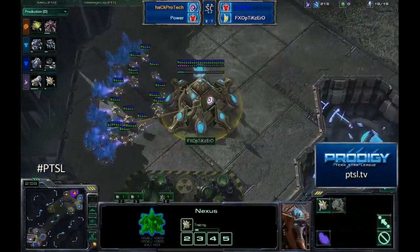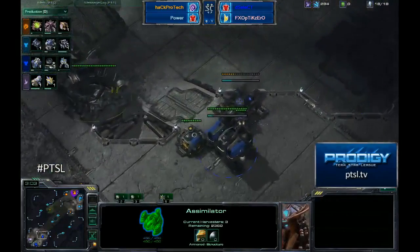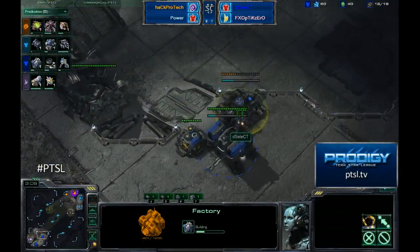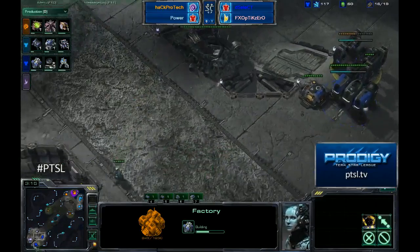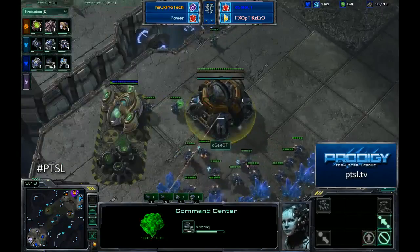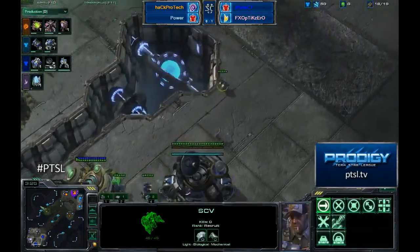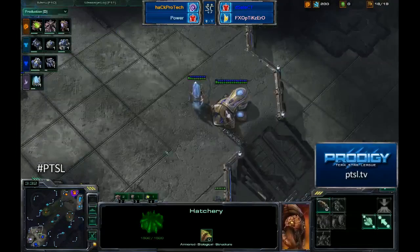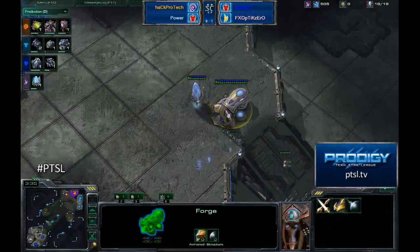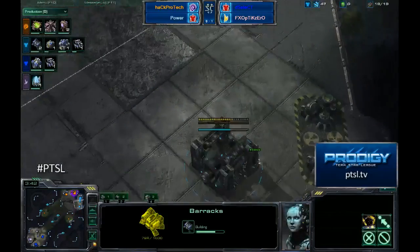Power is going to get a good scout on these bases. Select, of course, is mining his gas off of Optic Zero's assimilator and putting up his very early factory — not proxying a starport yet this time, revealing that factory to the wall. The spawning pool is coming down, about halfway done. Everyone's just setting up to play a really long game. No mass gateways, no mass barracks from either player. Power does have two barracks in construction and is taking his expansion as well.